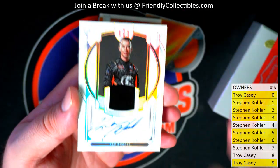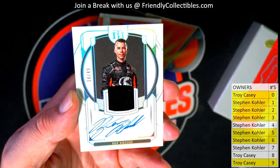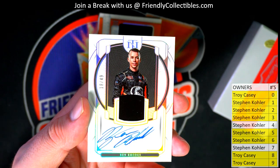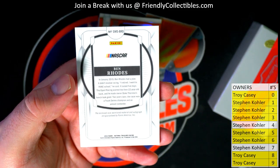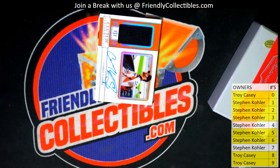We've got another good one here. Look at this — Ben Rhodes. That is 18 of 49. Nice auto too. 18 of 49. Troy, nice, man — two autos for you. Troy C., Ben Rhodes. A couple of new young guys there in NASCAR.